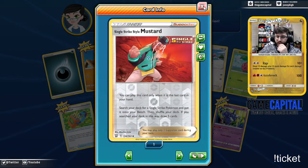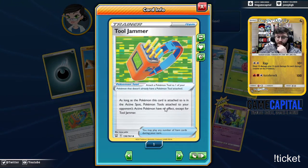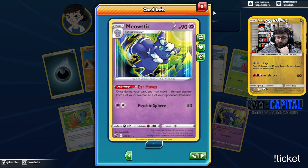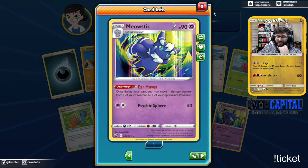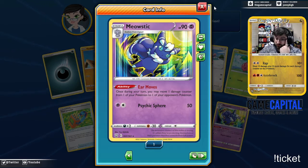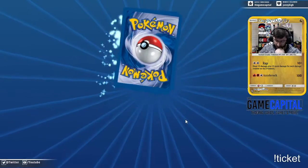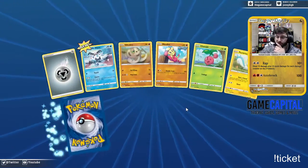We got the single strike Mustard. What is this — Tool Jammer? As long as this Pokemon is the active Pokemon, Pokemon Tools attached to your opponent's Pokemon have no effect except for Tool Jammer itself. And Meowstick — it moves its ears once during your turn. You can get four of these up and it's stackable — that's kind of crazy. Move four energies per turn plus whatever you attack with. Kind of like the idea of that for a Dragapult deck maybe.